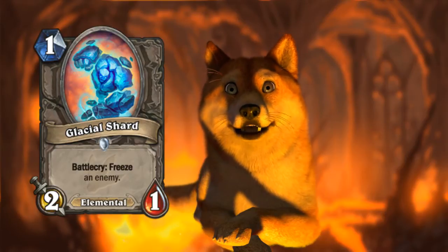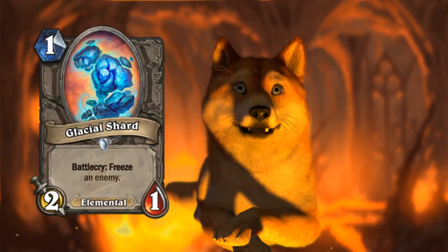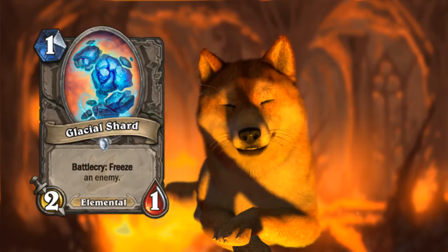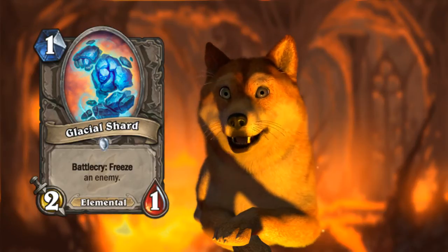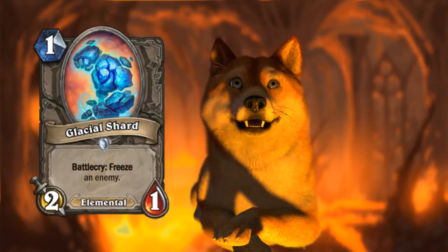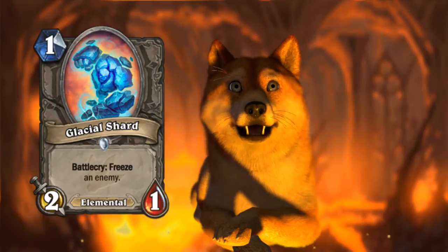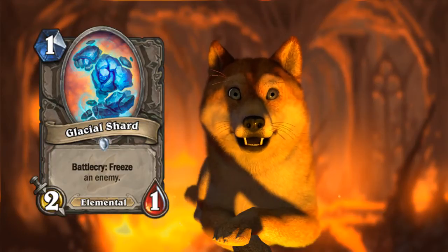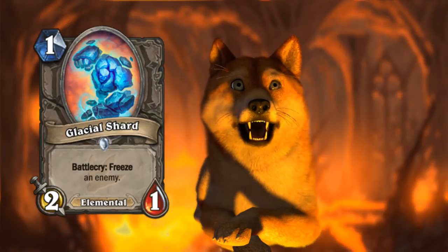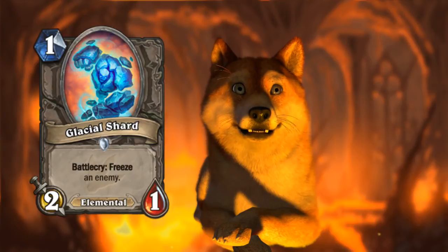Freezing an enemy is a pretty powerful effect — kind of worth one mana. Sometimes you would Ice Lance a minion just to freeze it rather than deal four damage. You could argue freezing is worth about three-quarters of a mana. Freezing Potion wasn't played much, but that was a zero-mana Mage spell. This is a freeze combined with a minion — if you play it early you can stop opponent minions from attacking next turn. You can play it later as a freeze effect to get that crucial turn where they don't get to trade.